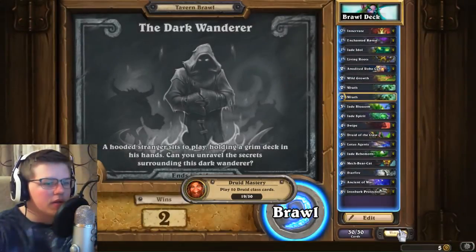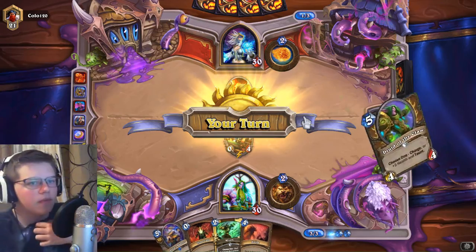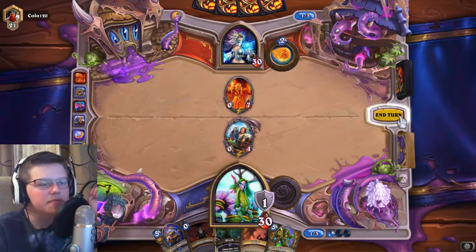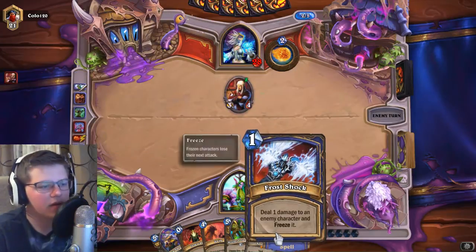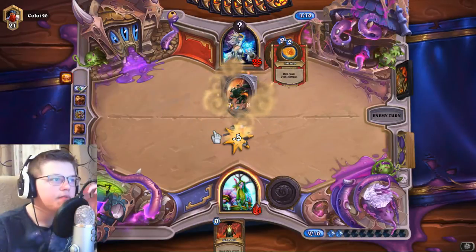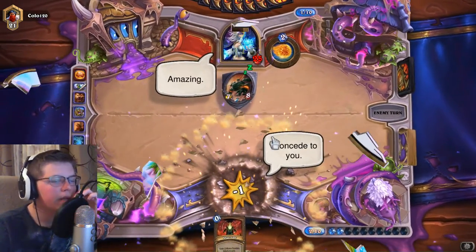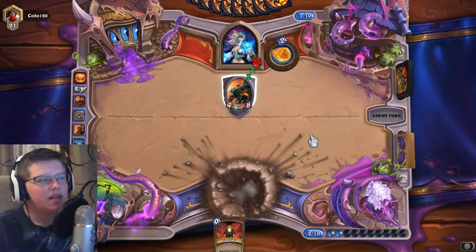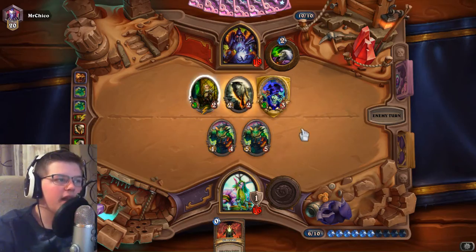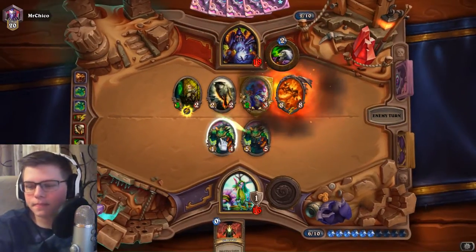So we opened some packs, got the Tavern Brawl done. Let's go ahead and play maybe one or two ranked games. Still not a card — two 50-50s and nothing. The crappiest one. I think the problem this game was we really didn't get enough. He got the best minion in the entire game for that cost — that's stupid. First win of the day, but it's because someone left, not because I even beat him.